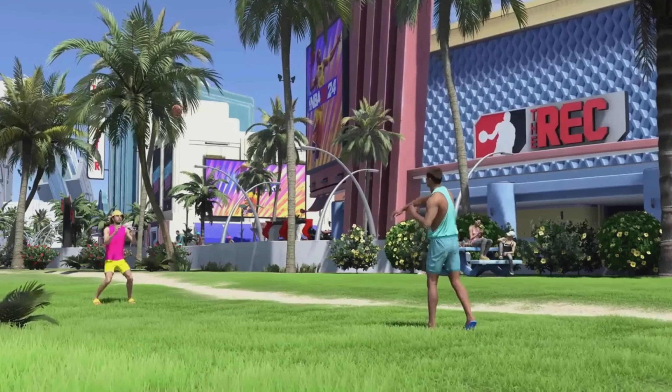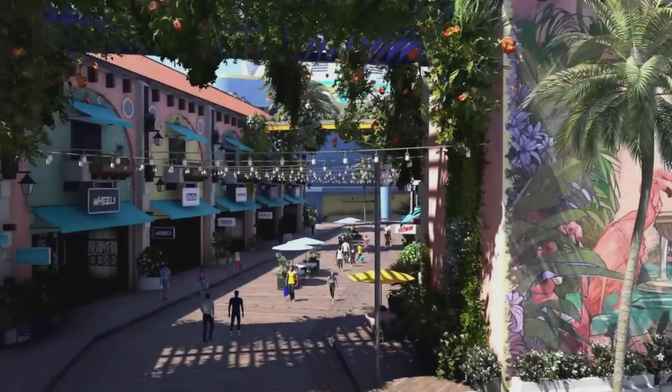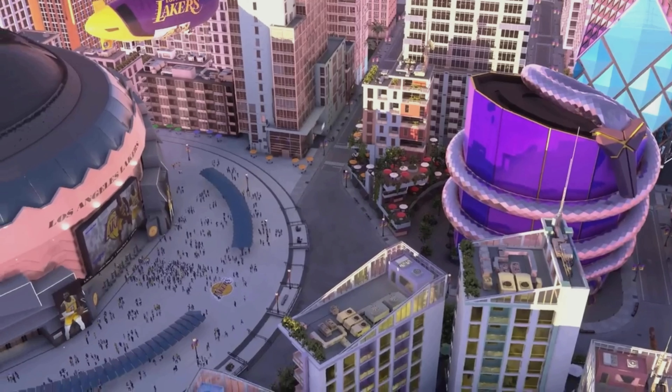Moving on, this is the lobby right here where you can get your clothes, your bikes, stuff like that. This is the main hub world — I'll call it a hub world because this game is kind of an RPG now. This is where you're going to be able to play your NBA games and My Career games. They brought it back just like 23 where it's a big stadium in the city.